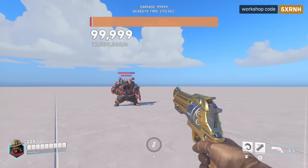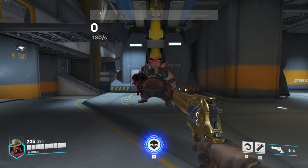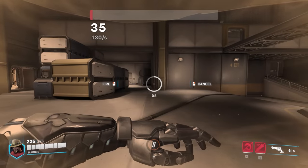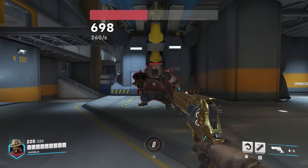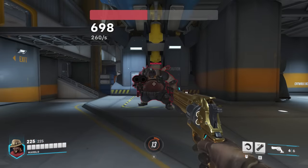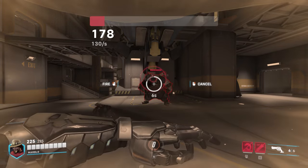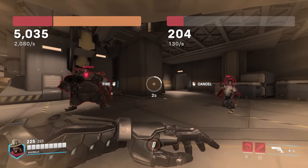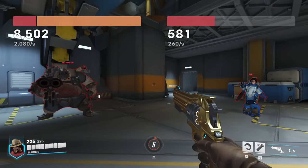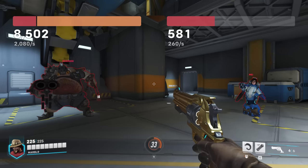Before you get too excited, there are some caveats. Damage doubling is only possible after the first damage increase occurs at the 2-second mark. By this point, Deadeye has already charged 260 damage, which is enough to kill most heroes anyway. Deadeye also accumulates damage separately per target, so you can't farm damage on one player and transfer it to another. Still, this is a pretty interesting quirk that might make Deadeye a pretty decent ultimate — assuming the bullet, you know, hits.